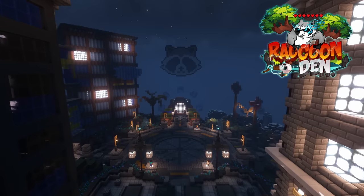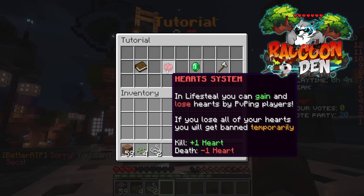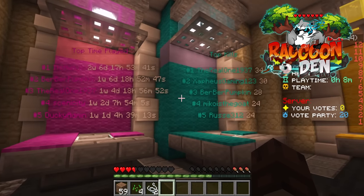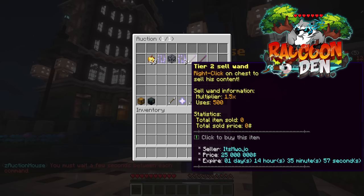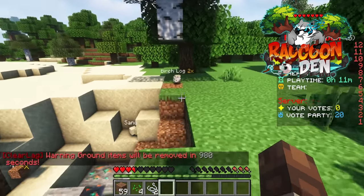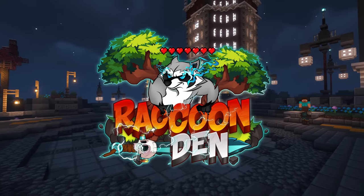If you're looking for a new Lifesteal PvP SMP to play on, look no further than Raccoon Den. Raccoon Den is a brand new Lifesteal SMP featuring a ton of custom plugins, enchantments, and items. It has an active schedule with community events like King of the Hill, and a full advanced economy. I had a blast testing it out, and if you're a big fan of Lifesteal PvP, I think you'll love it too. Links are in the description and pinned comment below. Special thanks to Raccoon Den for sponsoring this video.